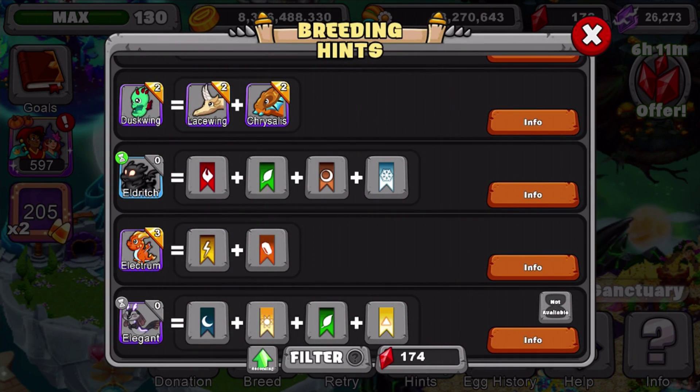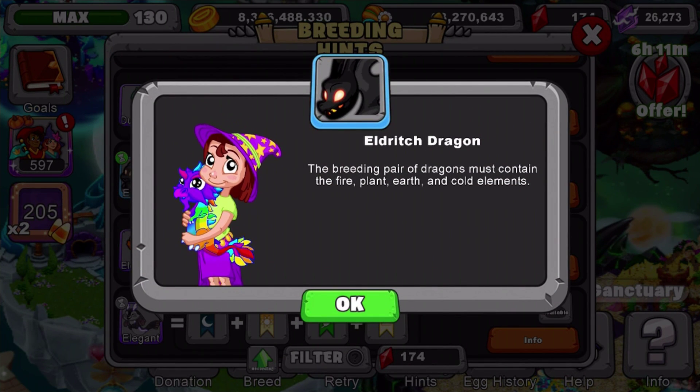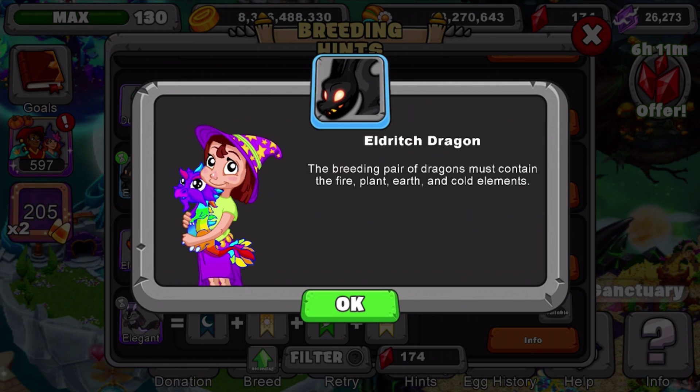So what you want to do on how to breed it — I'm going to read the breeding hint to you guys. And after reading the breeding hint, I will give you guys a recommendation on what dragons to use. The breeding pair of dragons must contain the fire, plant, earth, and cold elements.